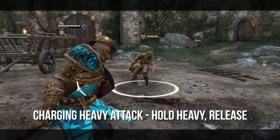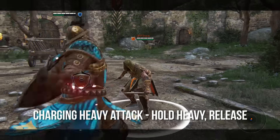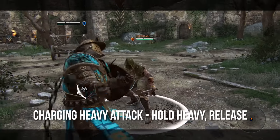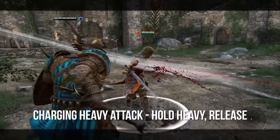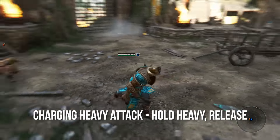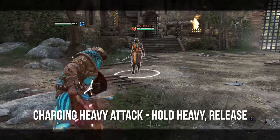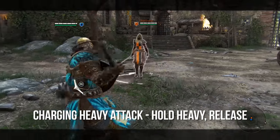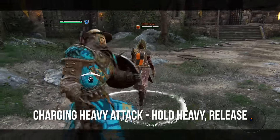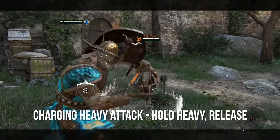You can't hold the charging heavy attack forever. In order to actually unleash the attack, you have to let go of the heavy button. This is a really good attack — I like to use this against really aggressive enemies like assassins who want to rush up on me. When you unleash the heavy attack, it's deceivingly quick — faster than a normal heavy with the Conqueror. You can really surprise your opponents with the charging heavy. You can also totally cancel this by clicking the cancel heavy attack button if you've depleted too much stamina. Remember you can cancel this heavy by clicking the same button.